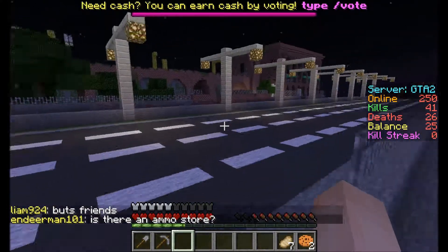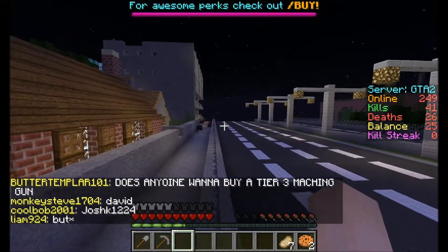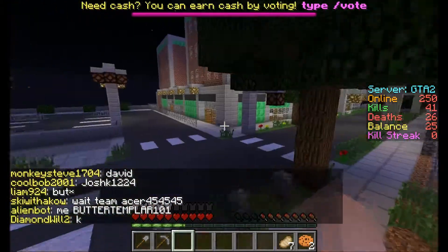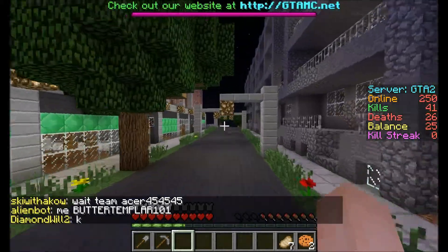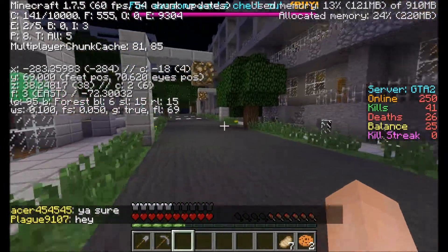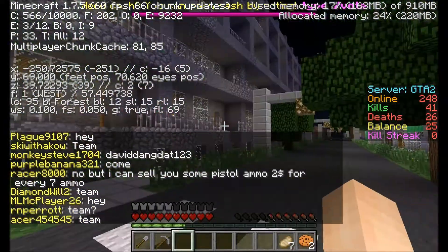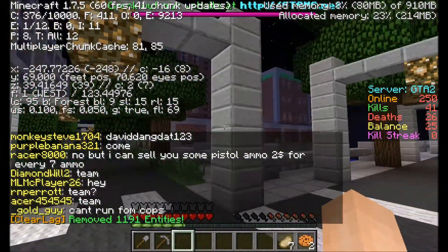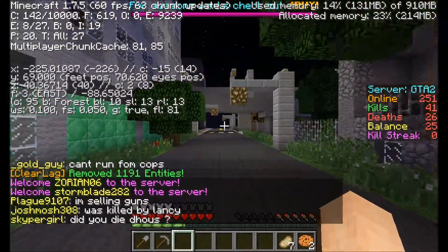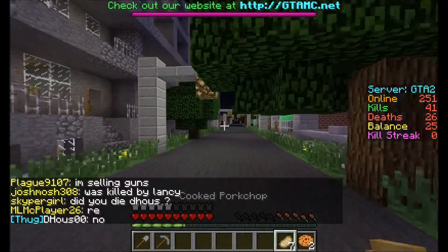I'm hiding out in a netherrack building. It should say 'got away this time' in the chat. Oh yeah, it says 'got away this time.' I'll hide in a cobblestone building. I'm at X minus 278. You're a hundred away from me that direction — I'm at minus 386. No — I'm sorry, I have nothing. I lost my stuff. I was sneaking and he still got me — I looked like a sheep because of my female skin. I got shotgunned in the face.